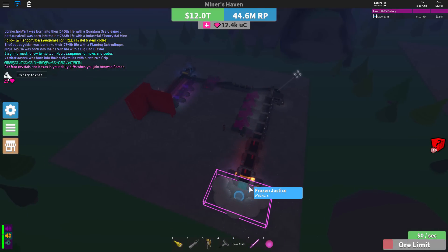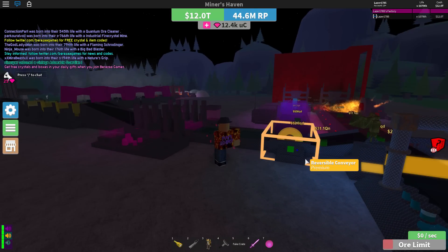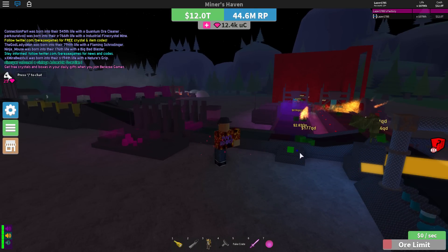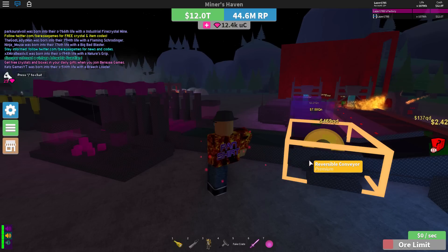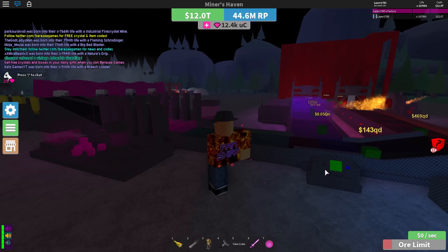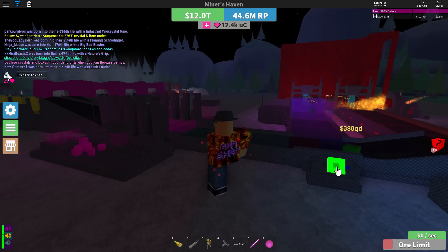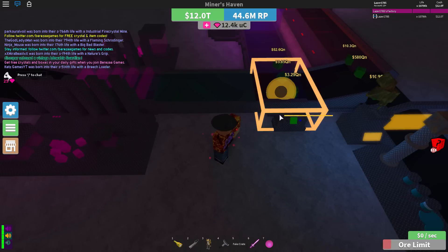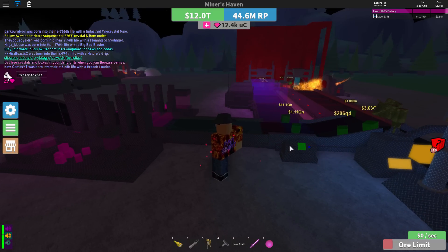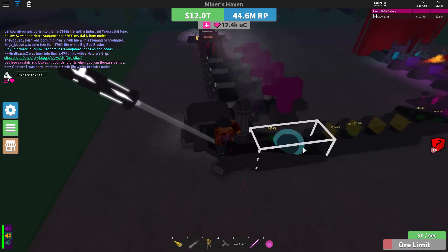At this point the ores will probably be worth enough. Wait at least 30 seconds, until the ores are worth around 50–60 quintillion. There we go — 200 quintillion, more than enough. You can release your ores. This is why the premium tracker is extremely useful. If you don't have it, just wait another two minutes to be sure the ores are worth enough. Let's release those ores.